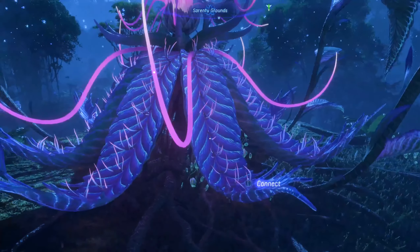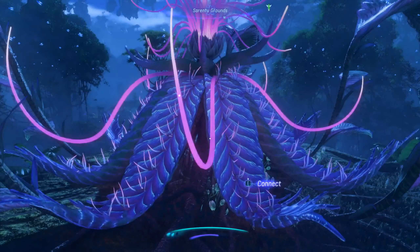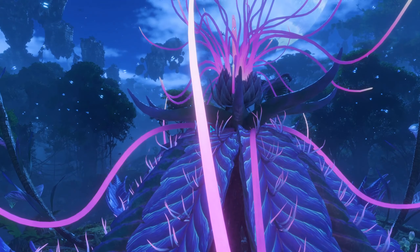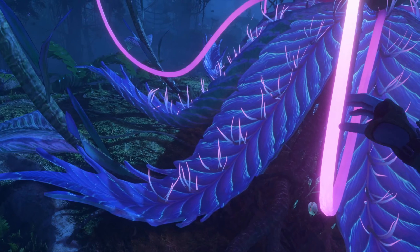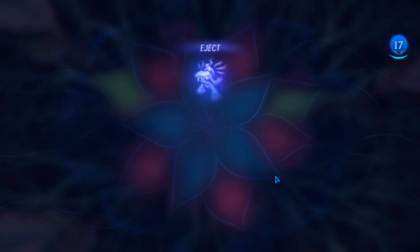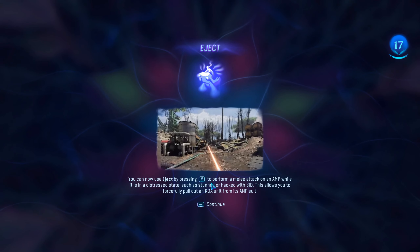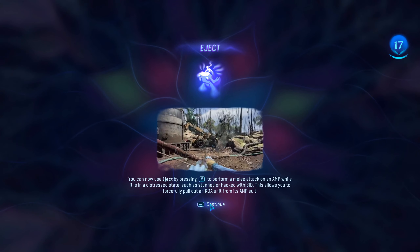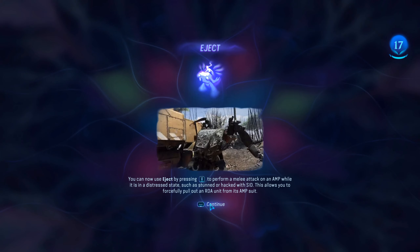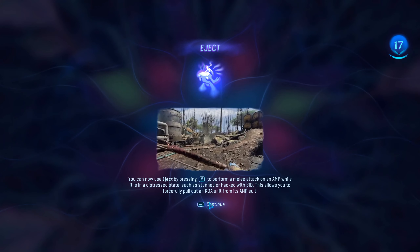So you just go up here. On the map it is on the threaded river. And then you just connect. There we go. By pressing V to perform a melee strike on an amp while it is in the distressed state.